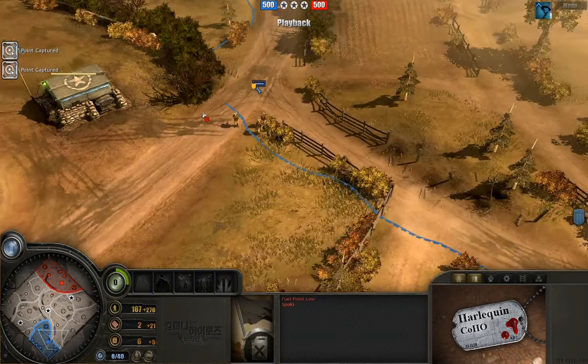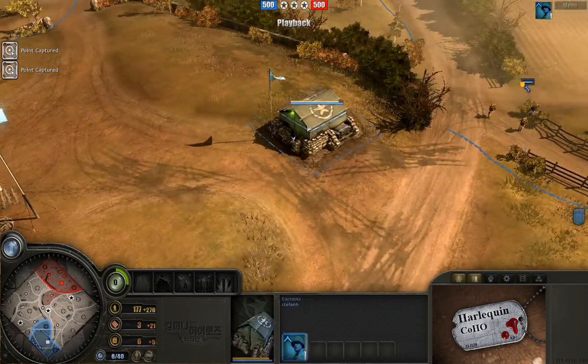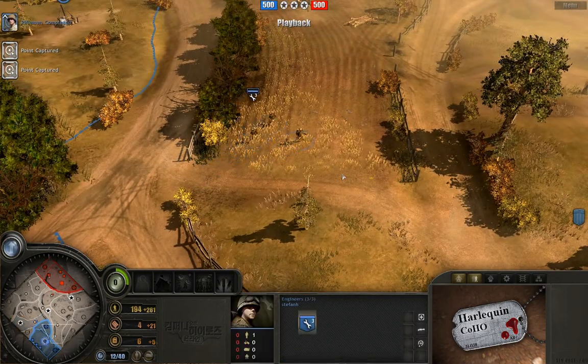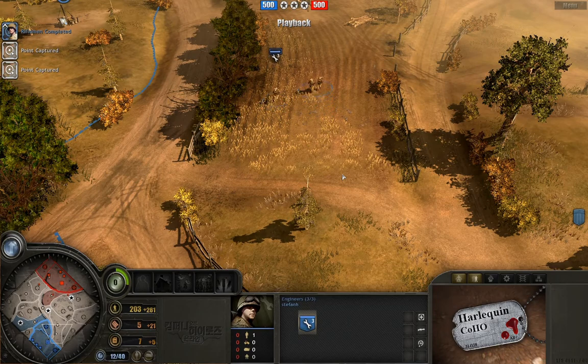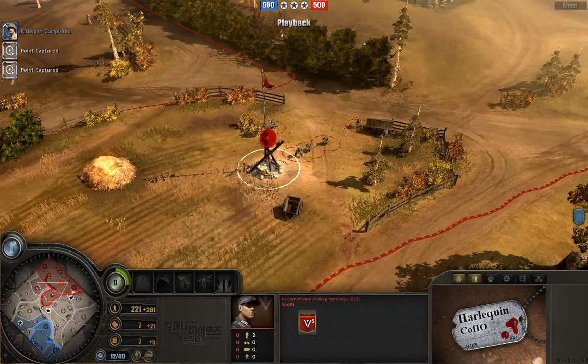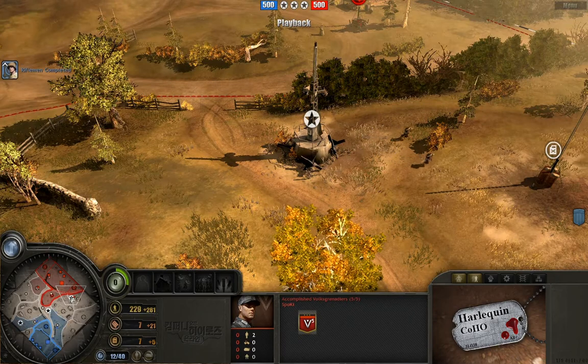Both of these players — I looked them up — Stefan I'm very familiar with. He is a top 1% player, right up there. I believe when I last checked, he was in the top five of infantry commanders. And Spokey, again, is a top 1% Blitzkrieg commander. So these are top, top ladder players.